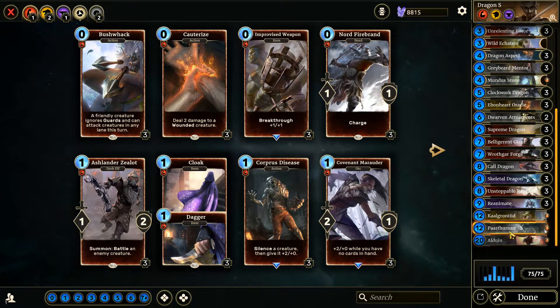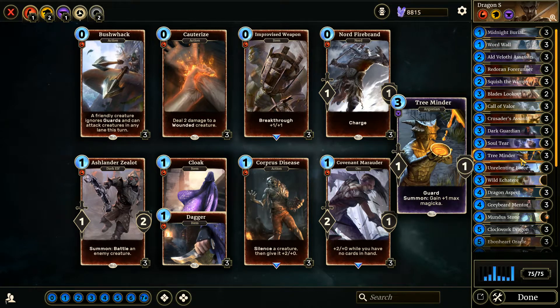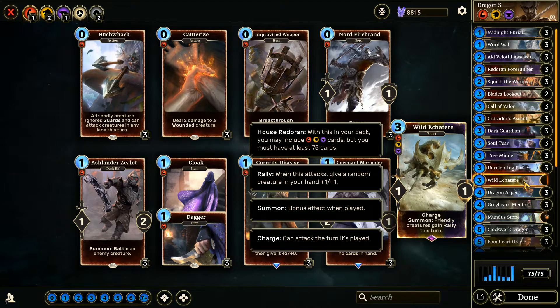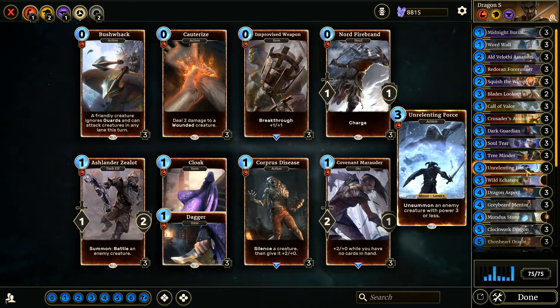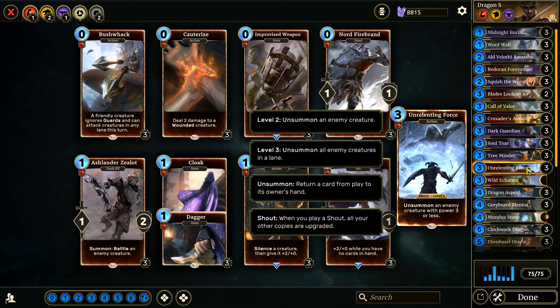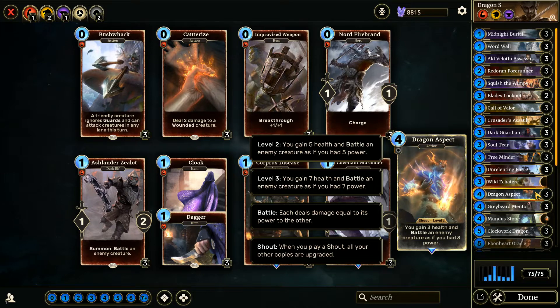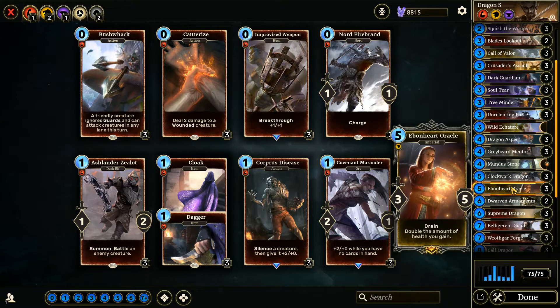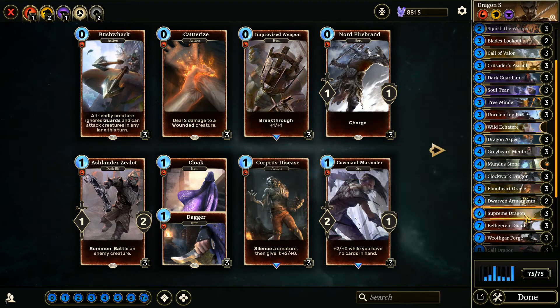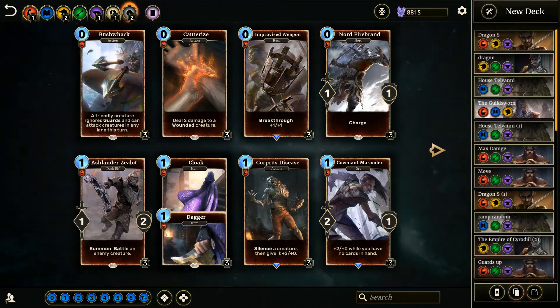We're playing a high magical cost deck without really much ramp at all. I don't think there's any ramp in this deck other than Tree Minder, so this is not a ramp deck. We're only playing one card from the triple attribute just to make sure we have it. We're playing Shouts with Unrelenting Force — yes, I am actually playing Unrelenting Force — and the good old four-card Dragon Aspect. We're going to have fun with Midnight Burial and all these high-cost cards, getting some health back via Clockwork Dragon, and suppressing my opponent's stronger cards with Supreme Dragon.